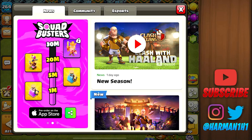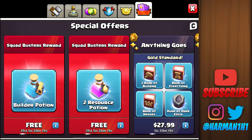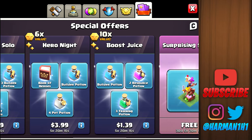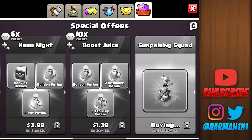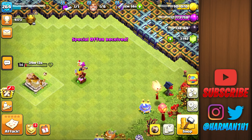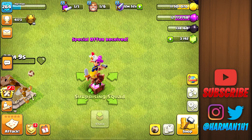We have reached 20 million Squad Busters pre-orders and we've got our statue, so let's collect this. This is the statue and we need to get 10 million more — at 30 million we will get the new king skin. I'm really excited to see the animation on that skin.